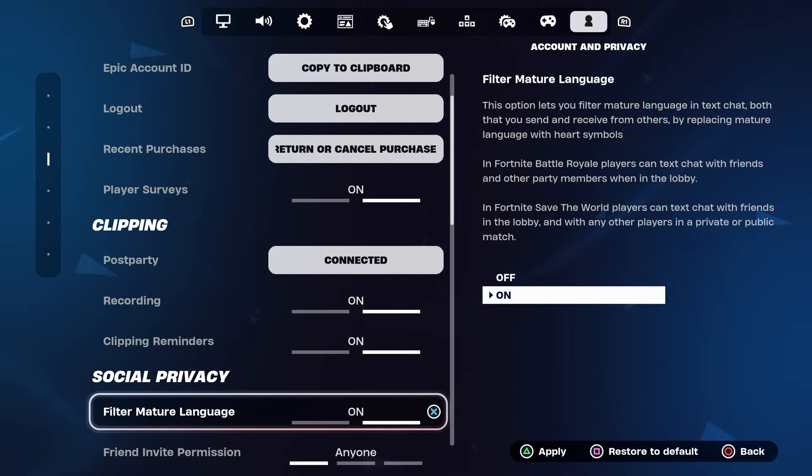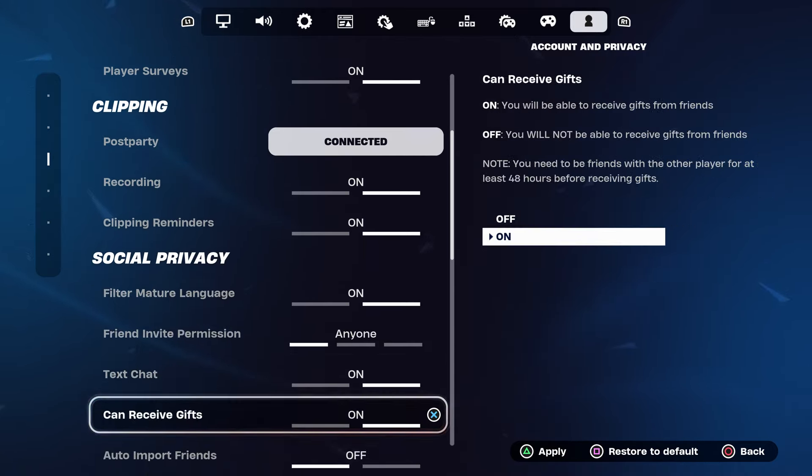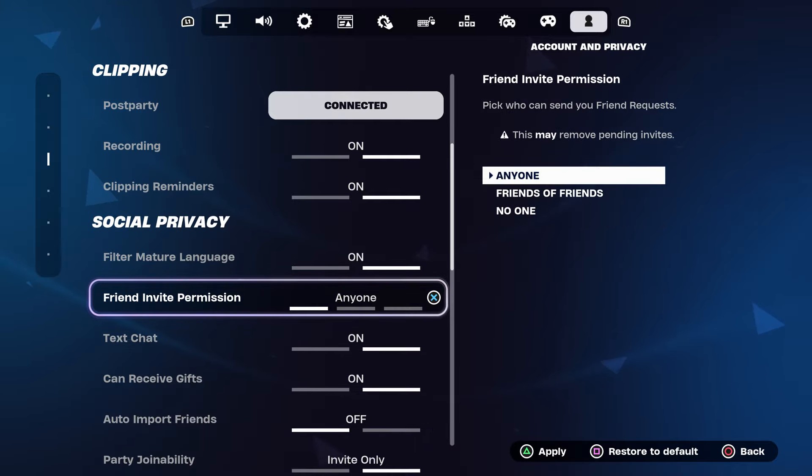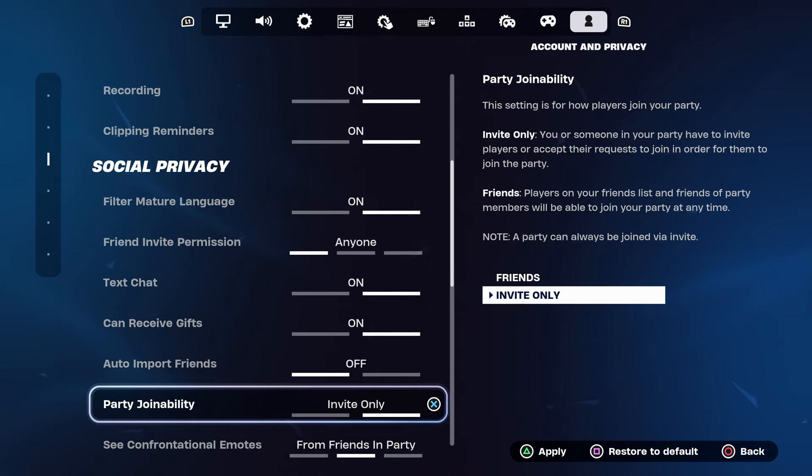You can have the mature language on. Please follow each step — everything else you can leave alone. I would recommend you to come over here to Party Joinable and make sure you have this set as Invite Only.